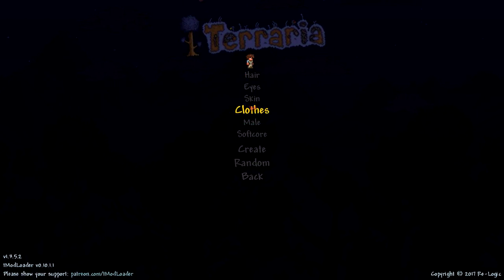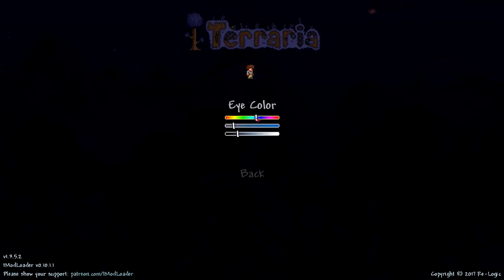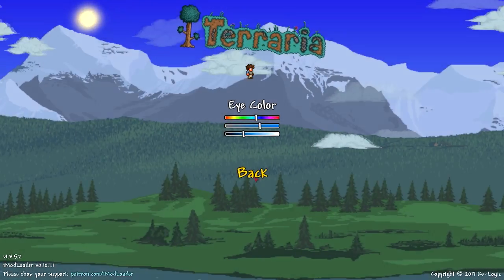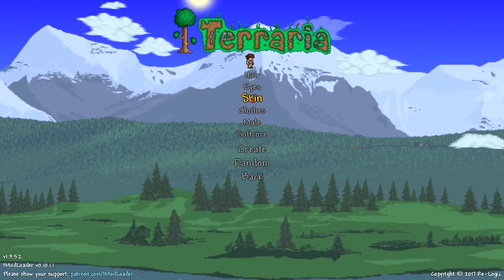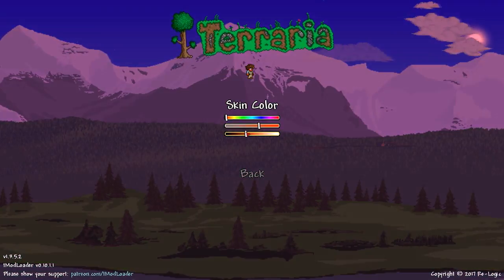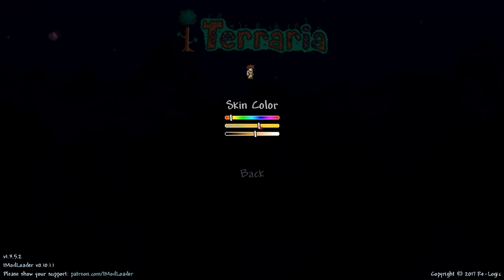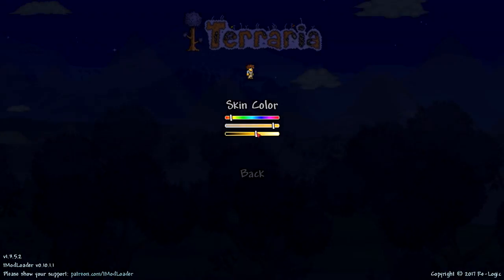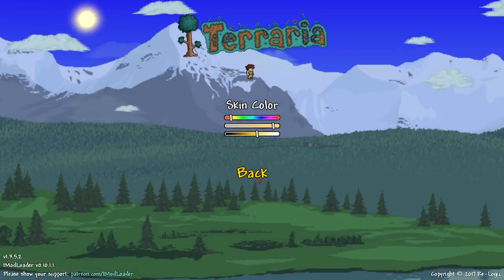Okay, eyes — let's go for the light blue eyes. There we go. Skin looks kind of pretty much normal... that's too pale. Let's go a little bit... oh, looks a bit like a zombie there. I can't get the skin color right — that kind of looks okay I guess.